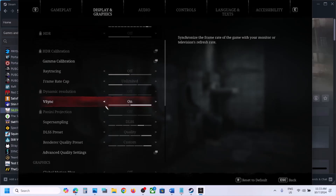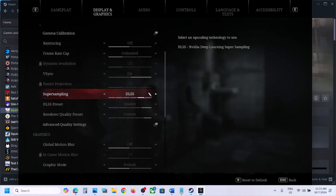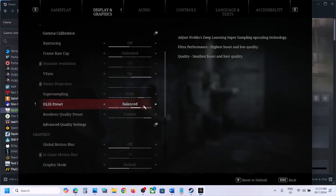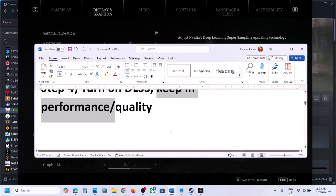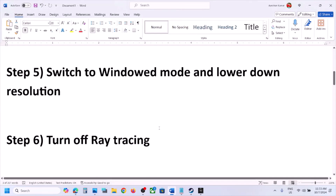If still not working, the next step is to turn on DLSS. In the game settings, scroll down to find Super Sampling and select DLSS. Once you select DLSS, set it to Performance, Balanced, or Quality and then check.